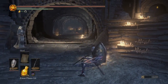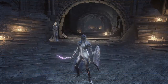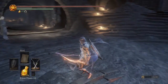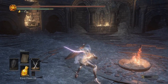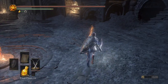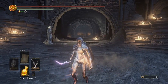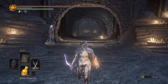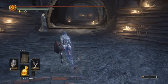In terms of range, I believe the Uchi Gatana or Washing Pole is the longest, then Uchi, Chaos, then the Black Blade — but I never had any issues with missing attacks on the Black Blade despite it being shorter. Another option is the Dancer's Twin Swords — they're really good for PvE but not great for PvP because of the wind-up on the first R1 where you draw them back and spin into the attack. It's hard to get that first hit off in close range.